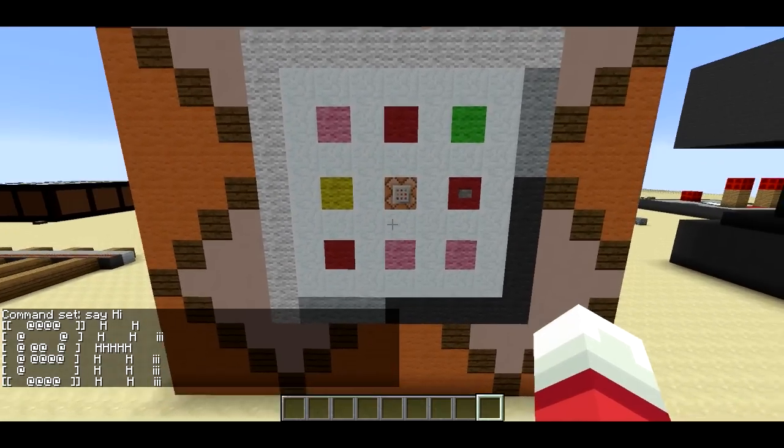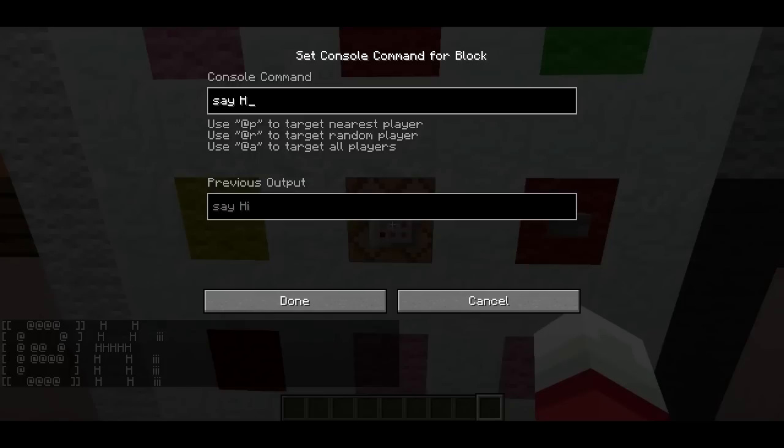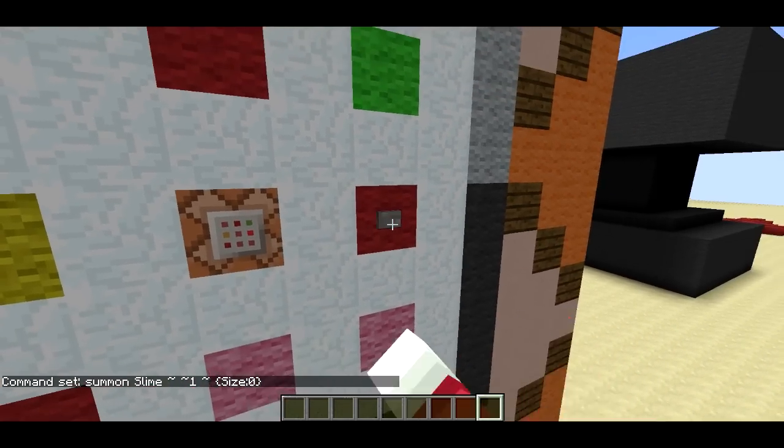The text is a little derpy, but you'll have to bear with me. It does other commands. How about let's summon a slime. I'm going to summon it right above the command block, and I'm going to summon the smallest size of slime, size 0. So let's go ahead and do that.